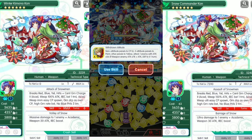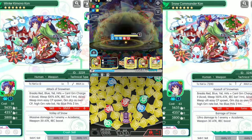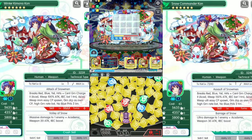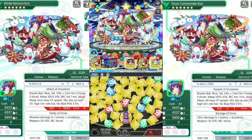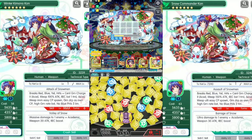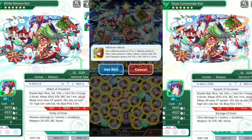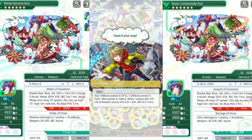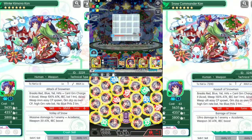Later we're gonna go for this Duck skill. Next, we're gonna go for the Moose skill reduction for three turns, for the left Duck skill.